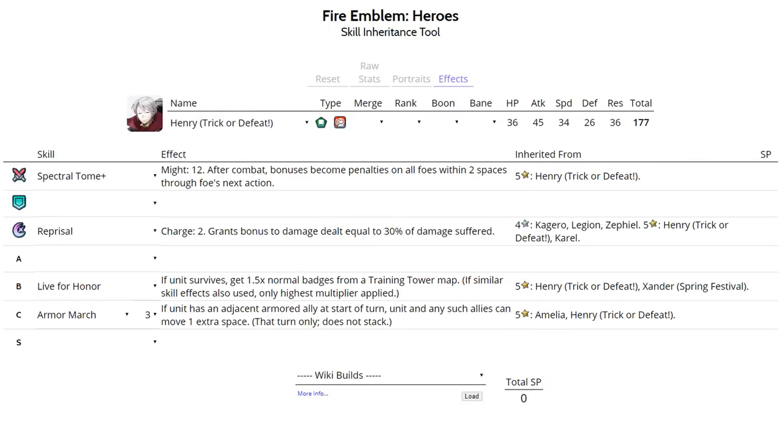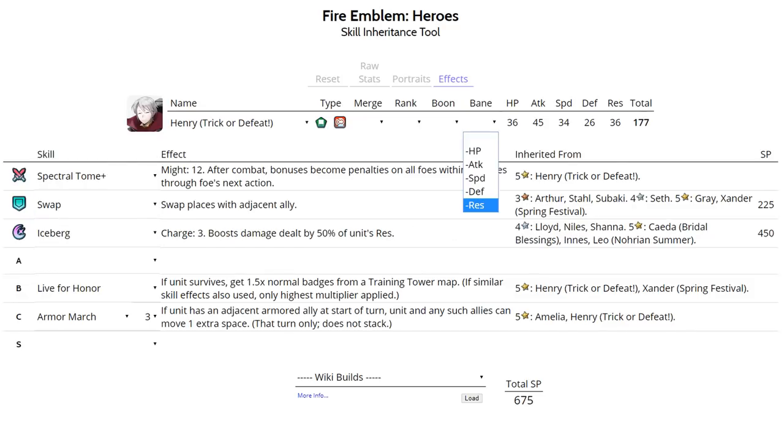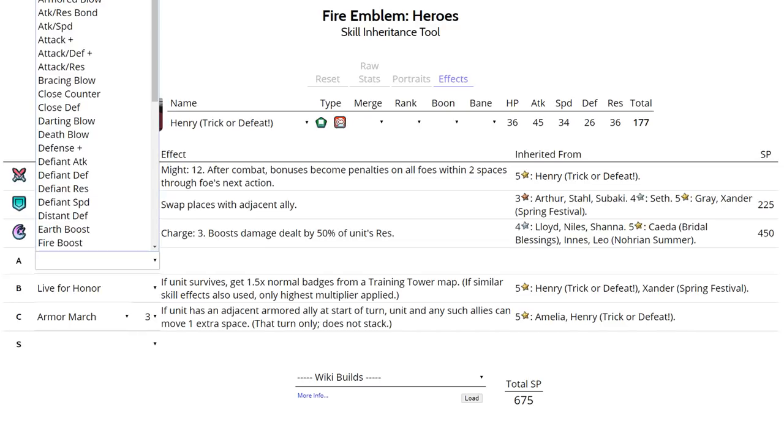Here we have Halloween Henry. This set uses his default tome, Spectral Tome, and can be run on a minus attack or minus speed Henry. You want to run Swap as a skill because it provides more options and is more versatile compared to Pivot. Iceberg is actually his best special - even if he's minus res, he's still going to be getting 16 points of additional damage, and if he's not minus res, he gets 18 points whenever he triggers it.